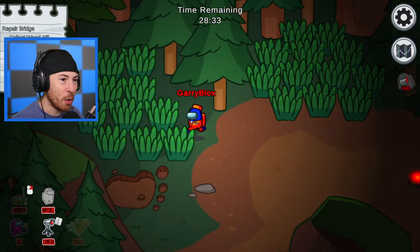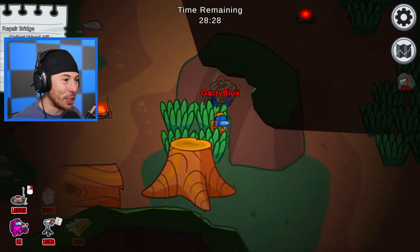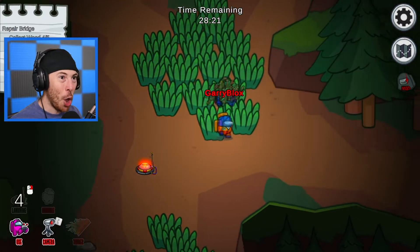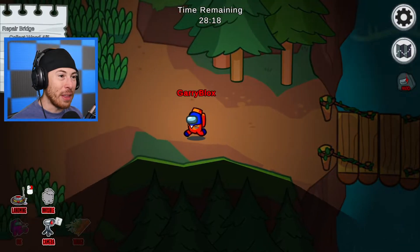There's gotta be a rope somewhere around here — we've got to find it. We've got the rope! Someone else has exploded — this is actually working out. We put a lot of land mines down so we should be able to escape no problem. We've only got one more rope to collect and one more wood.